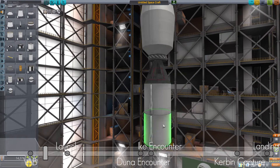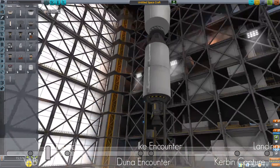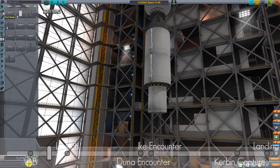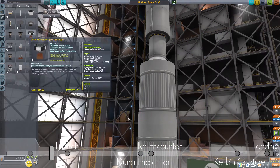Here's our main pod. So again we'll do an Apollo-style landing — we have the pod and the lander in two different parts, two separate ships if you want.